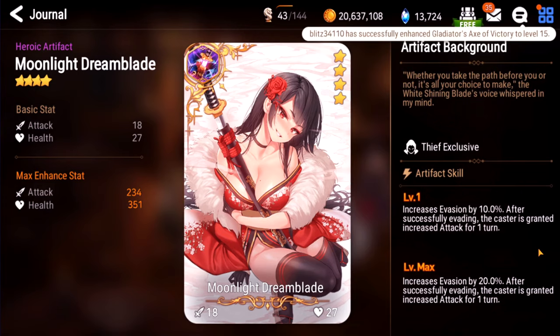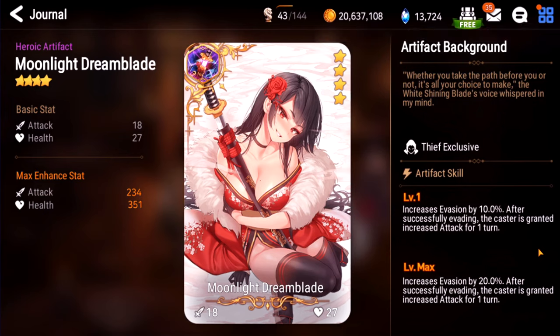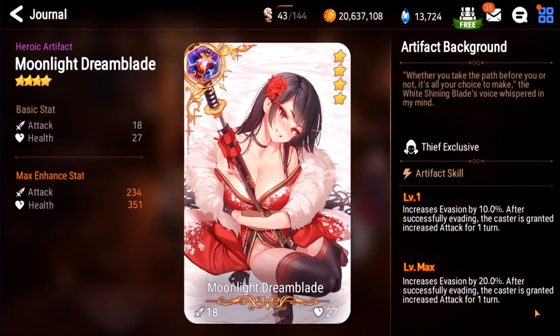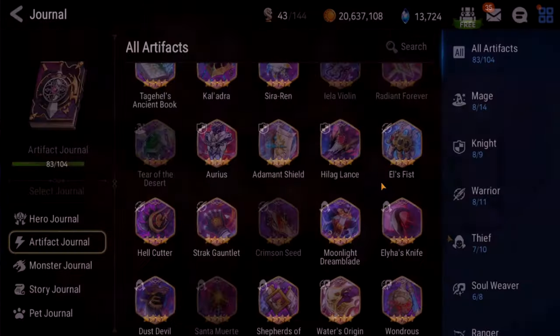Moonlight Dreamblade. This is the most horrible artifact in the game — I hate this artifact. It single-handedly makes a 3-star artifact one of the best artifacts in the game. This is 20% evasion, always on Arbiter Vildred, and if you're running a cleave team, basically if this procs you lose. It's the most annoying artifact in the game. It also stacks additively with other evasion — if you have 50% evasion and you have Moonlight, it's 70% evasion. This is an S-squared — a godly artifact on defense especially. Super annoying to deal with. I hate this artifact and I hope it's removed from the game, but it's an S.